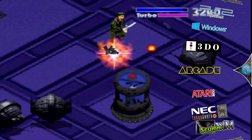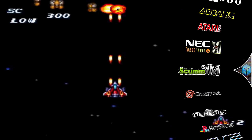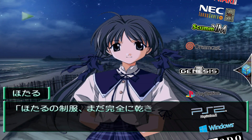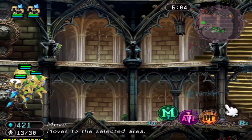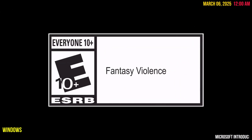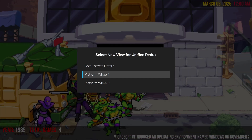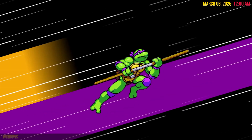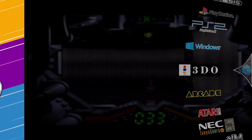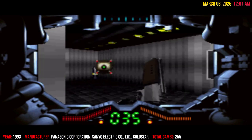With that theme applied, you'll immediately see the changes. Unified Redux is designed as a wheeled theme, giving you a smooth and organized way to browse your collection. To showcase how views work, I've assigned a key on my keyboard to cycle through views — we'll dive deeper into key mapping and control customization in our next, more advanced Big Box video. By default, this theme starts in Platform Wheel 1, but let's switch to Platform Wheel 2. The difference between them is subtle — both offer a similar layout, but Platform Wheel 1 includes scrolling platform details for an extra visual and informative element as you browse.